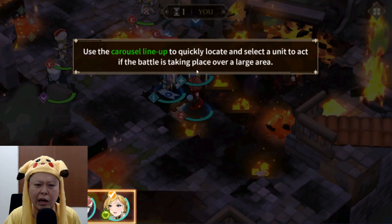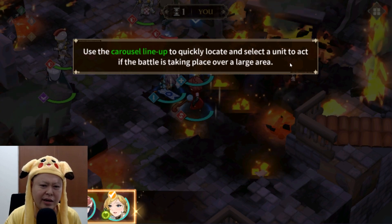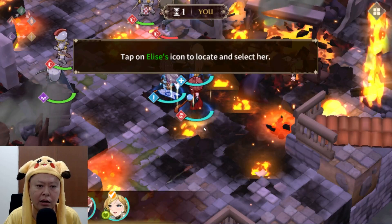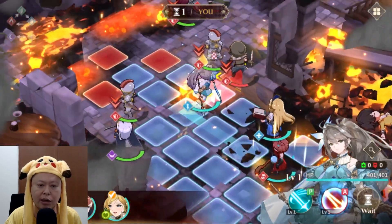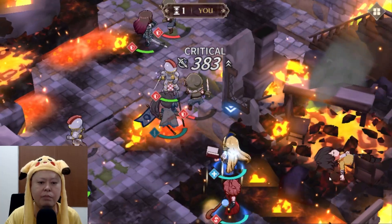Use the carousel line-up to quickly locate and select a unit to act in battle when it's taking place over a large area. Rather than finding the character on the map, you can tap the character's icon on the bottom left, then tap the enemy so the character moves to that enemy, and press confirm to attack.